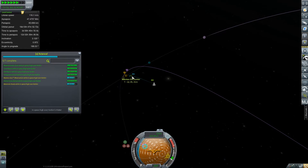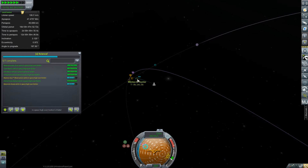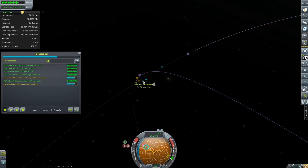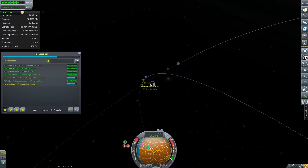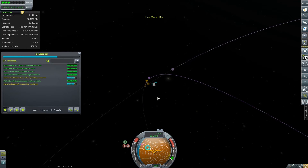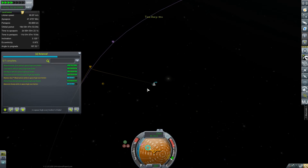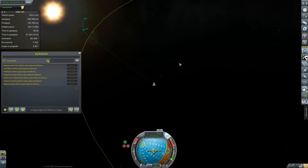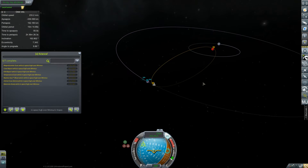Minmus always makes me more nervous than the Mun for some reason. I think it's kind of more forgiving because the gravity is so much lower - it doesn't really take much to break orbit - but it always makes me more nervous, I guess because we're so far from Kerbin. It's definitely taking me a little while to get used to doing all this stuff again. Makes me a little uncomfortable especially because we have permadeath on. Sometimes when you shift spheres of influence things get funky at high time warp. Our periapsis is not too bad, and when we leave here we have pretty much an automatic return to Kerbin - awesome.